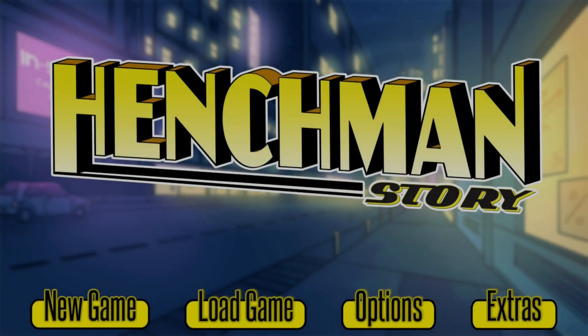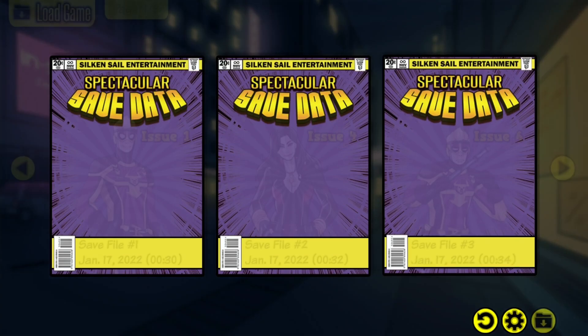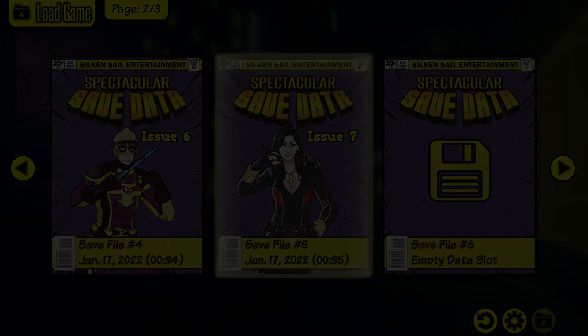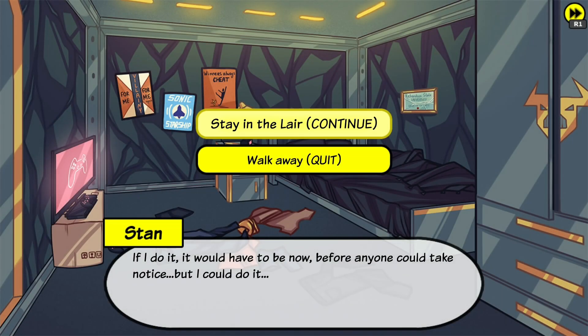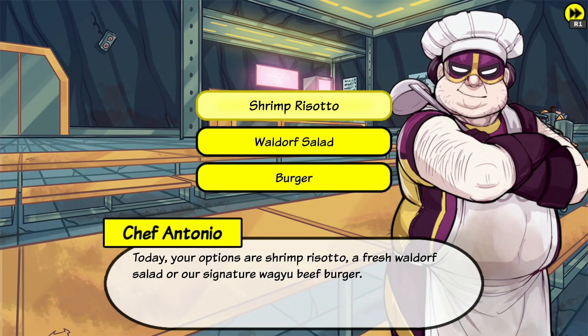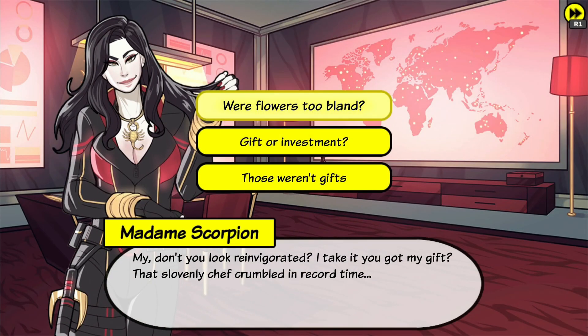Now select 'Stay in the lair.' Select shrimp risotto. Now select 'Where flowers to plant.' And 'Kinda you distracting, kinda.' Now press the option button and make a manual save in file 6. Go back and select Scorpion of course. Now select 'Lie to Nova, side with Scorpion.' Press the option button, make another save in file 7.